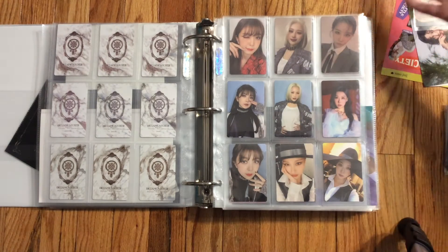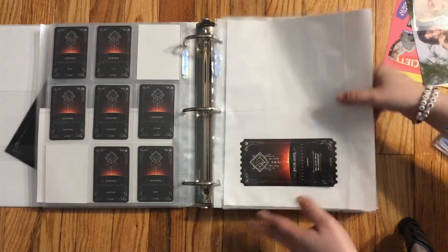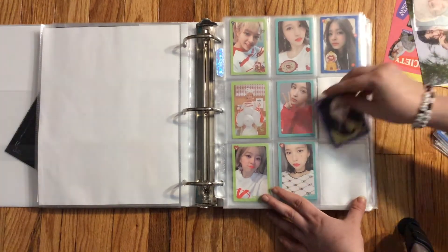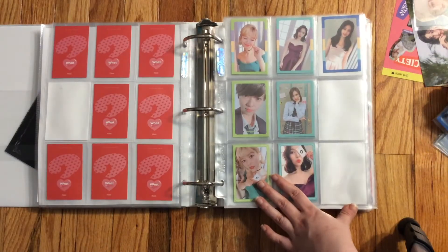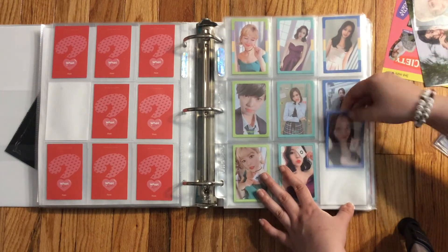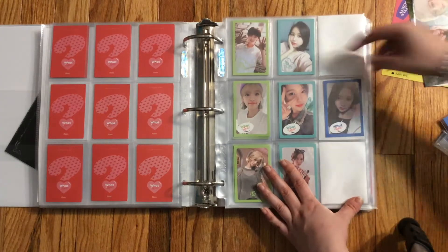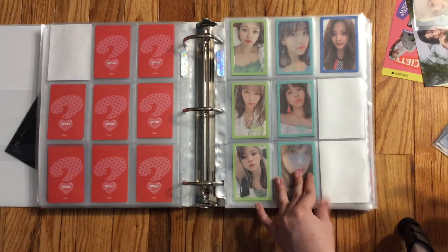Next we're moving on to Twice because I have a bunch of cards to put away. First we have this one, and then this one — I did get all these in a set on Yokio or Dream Recovery Japan. If you guys ever want a 'how I deal with Yokio Japan' video, let me know because I love using Mercari Japan and buying things. We're almost done with 'What is Love' — I do have the last two cards in my Yokio warehouse right now, so that's fun.